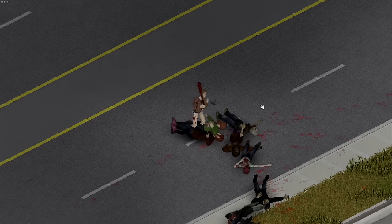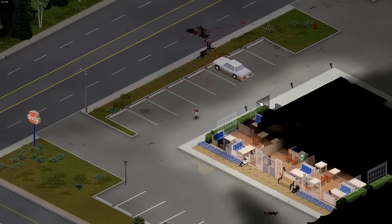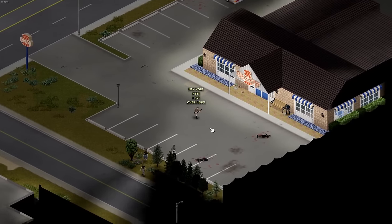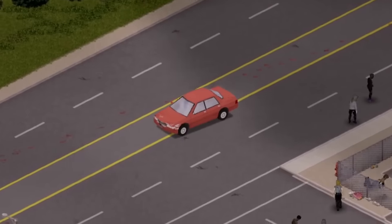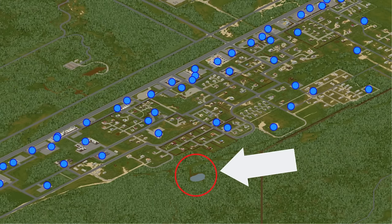So those are all the notable buildings in town, so now we gotta talk about the location. The location for Maldra is weird — it's kind of in the middle of nowhere but also not. To the left you have March Ridge and Rosewood, and to the right you have West Point and Louisville. Maldra is kind of in the middle of nowhere because while yes it has all these towns near it, there's still a pretty long drive away, and it will take a good bit of time just to go to and from those towns. But on the bright side there is a little pond to the south of town, so there is a water source.